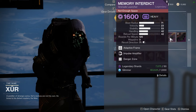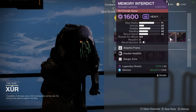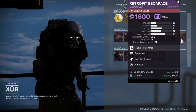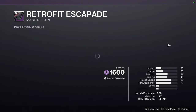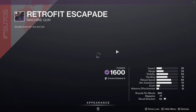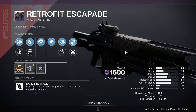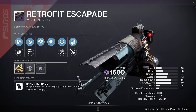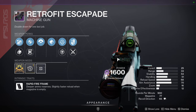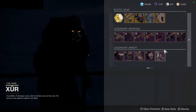Memory Interdict with Impulse Amplifier and Danger Zone. And then Retrofit Escapade with Turnabout and Tap the Trigger - also a red border weapon. I definitely recommend this weapon because it's one we've used a lot in dungeons and raids. It's one of the best LMGs in the game personally. Definitely pick it up because once you get the red border and craft it, it's absolutely busted.